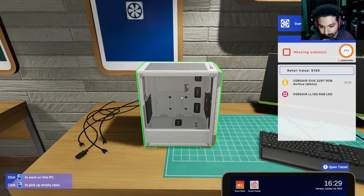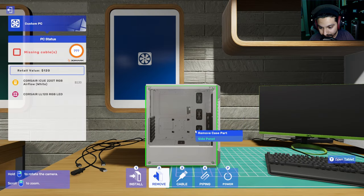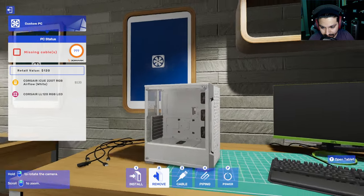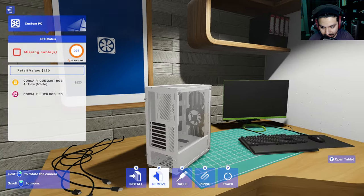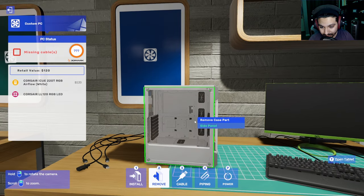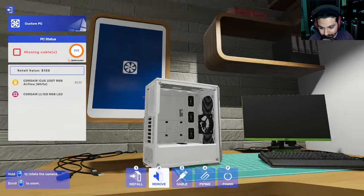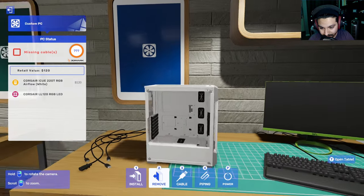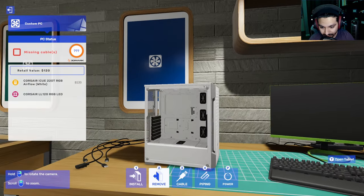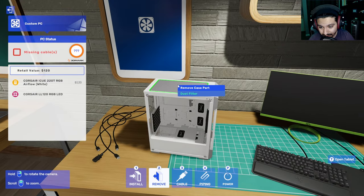I like Corsair, so we're going to go with Corsair - the iQ 220T RGB Airflow White. There we go, we got it in there and it has one fan. Here is the case where we're gonna put all our components - it's a mid-tower case, meaning there are larger and smaller cases. We've removed the side panel to reveal the inside. We have one fan installed; typically when you buy a case it'll come with at least one or two fans.